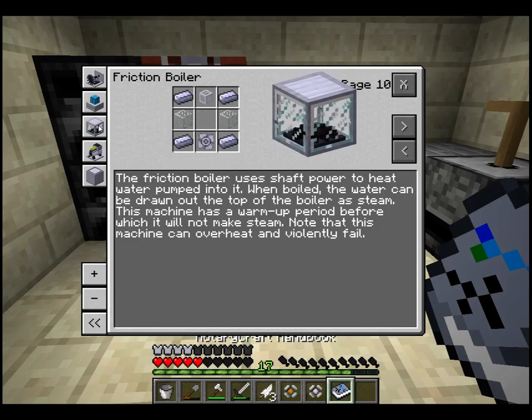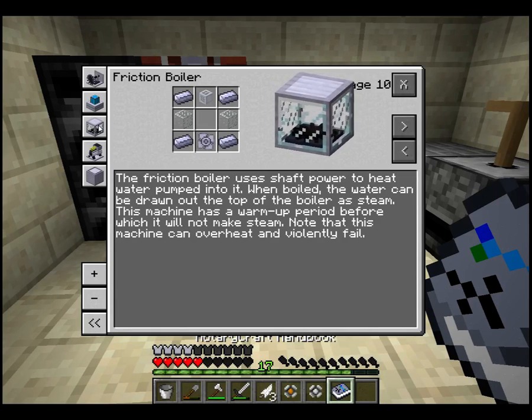The friction boiler is used to heat water pumped into it. When boiled, the water can be drawn out the top of the boiler as steam. This machine has a warm-up period before it would make steam. Note that this machine can overheat and violently fail.